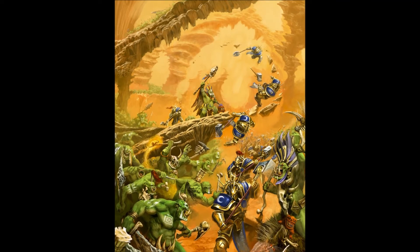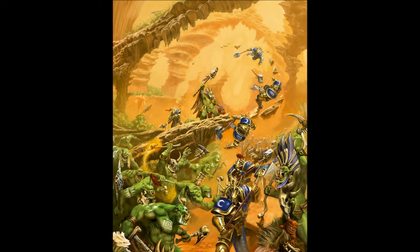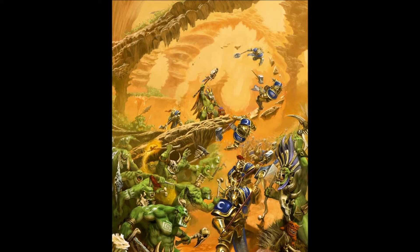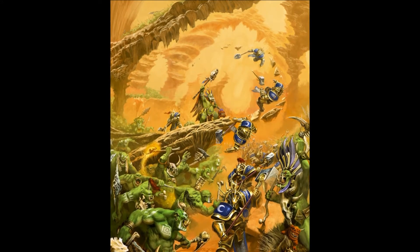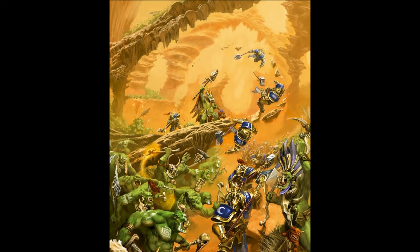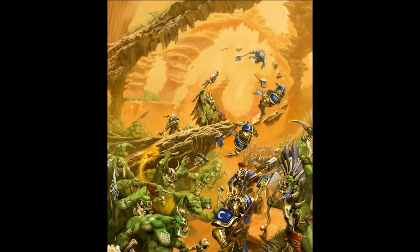The biggest problem with these models is that they're slow, so they may be best used as a counter-offensive. The Big Stabba would work well sitting near a shooting unit or buffing character and counter-attacking when they are attacked. Make use of their 3-inch attack range by leaving them very close to the unit they are supporting, so if they get charged, the Stabbas do too.